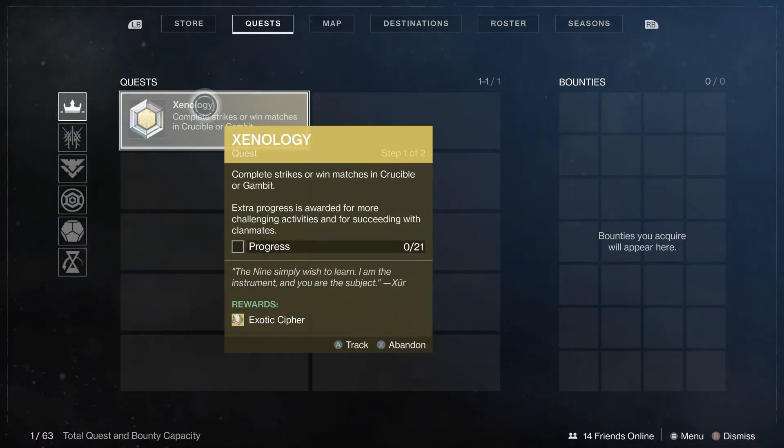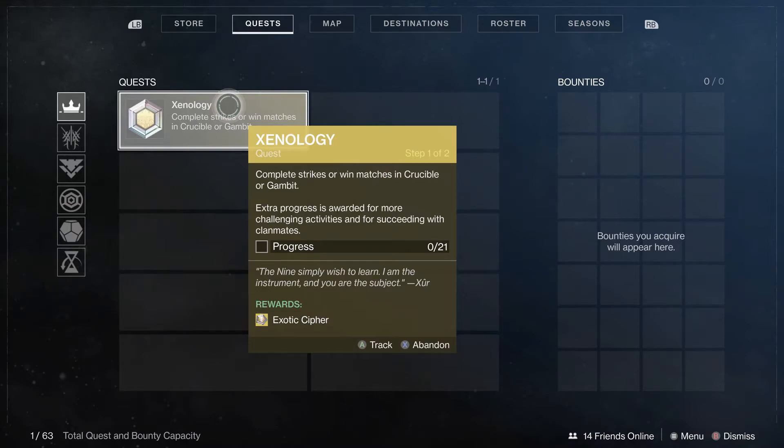Just so you know what you're looking for, this is the quest right here: Xenology — complete strikes, win matches in Crucible or Gambit. Extra progress is awarded for more challenging activities, basically 0 of 21. So like I said, do the 21, get the Exotic Cipher, and then go and get yourself a nice piece of loot that you wouldn't have been able to get otherwise.